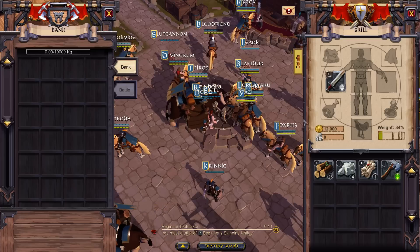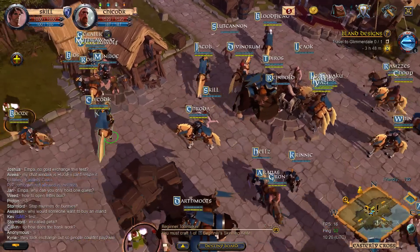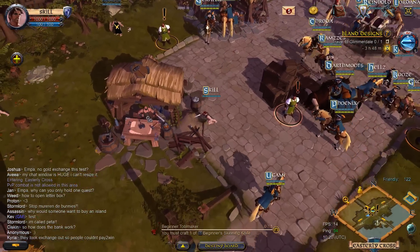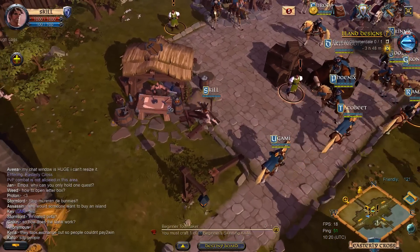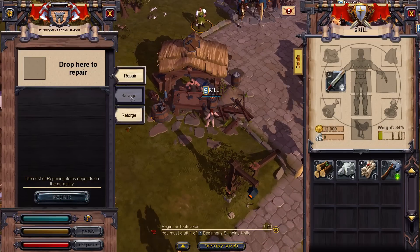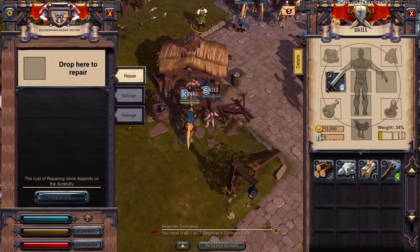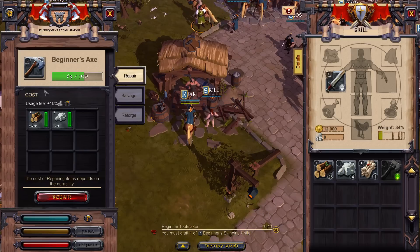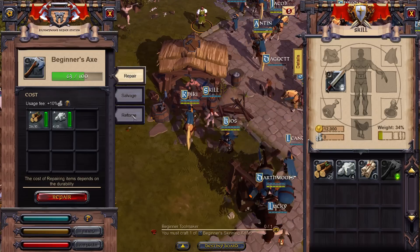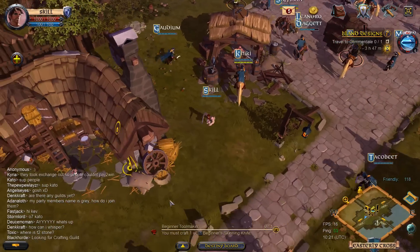Same with the bank - I could put some of my wood in there to lower my weight, but if I go far from here I won't have that wood. It kind of protects it if you die. And repairing - oh, it uses materials! So it keeps the market for materials. It's not just silver like in a lot of games; it takes actual materials to repair.